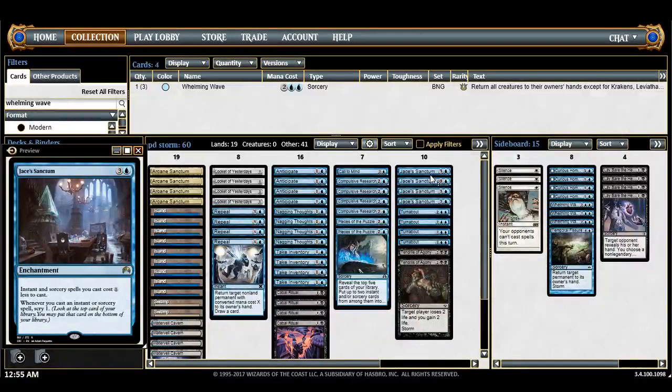Jace's Sanctum kind of makes the deck tick. It makes all your draw spells way better. The Scry 1 — once that gets going, when you untap and you have a draw spell, you're pretty much going to win. You'll just dig into enough more stuff. When you have Pieces and Sanctum out, two mana will look at six cards — that's just nuts.